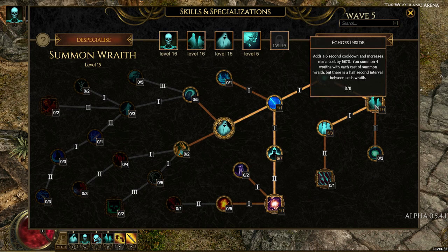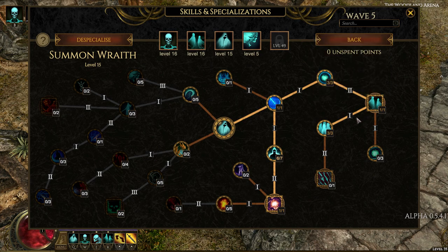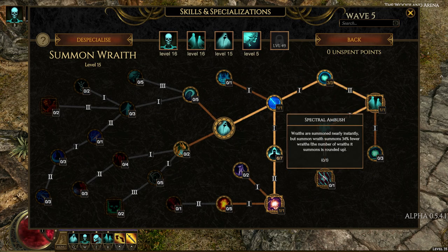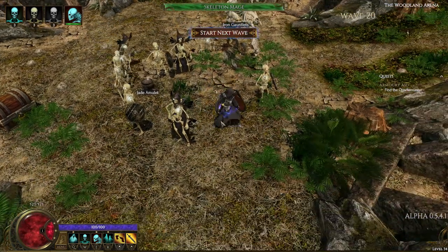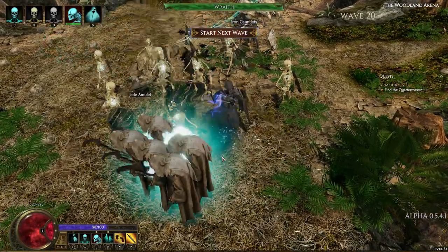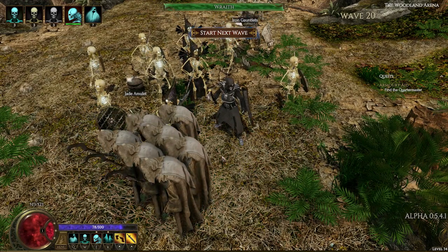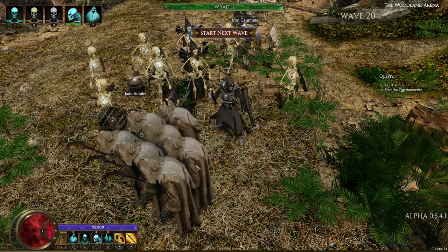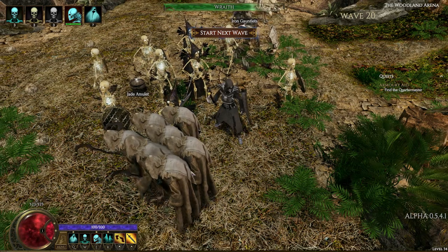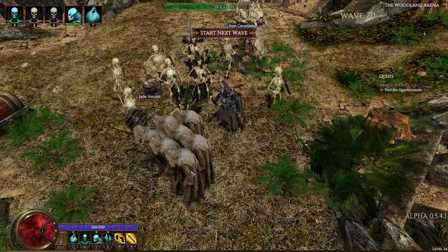Then I upgraded them so they attack 30% faster and spawn in 4 at a time, for the price of a bit of a cooldown and an increased mana cost. Then I took a talent that increased the mana cost further by 75%, but also causes a bunch more Wraiths to spawn in. Now wherever I decide to spawn Wraiths, I can have 7 of them swoop in and mutilate whatever is pestering me. Also, thanks to the passive skills that increase minion health in the necromancy tree, the Wraiths also last a lot longer now — something like 15 or 20 seconds.